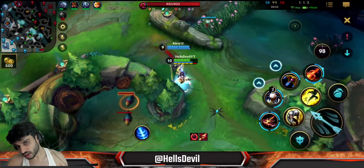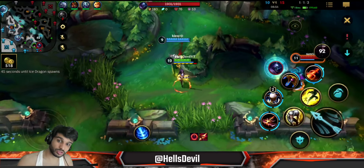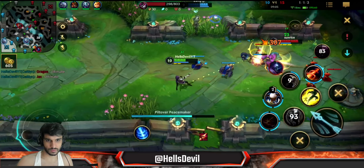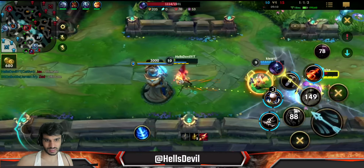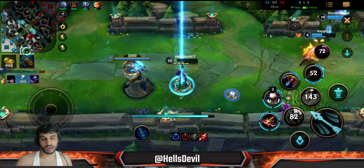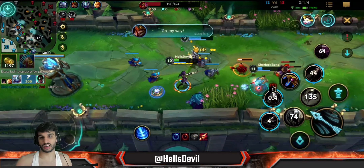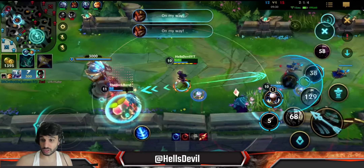Whenever he ults someone else on your team, just put a trap on his shadow and he'll instantly go into your trap. I combined my ult with the stun from Leona - because I knew he would be stunned and wouldn't be able to run after his ally, we actually got that kill with the Caitlyn ult. Caitlyn's ult does huge damage to tanks if they're low HP - remember that. Because Caitlyn's ultimate does a base amount of damage plus 20% of the missing health of the enemy as physical damage. So even if they have a million health, if they're missing a lot, you'll do huge damage.